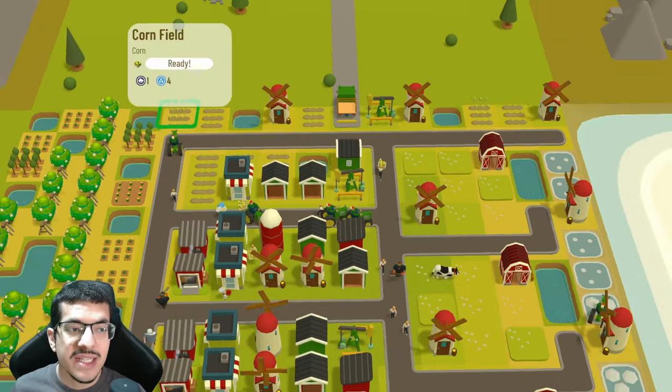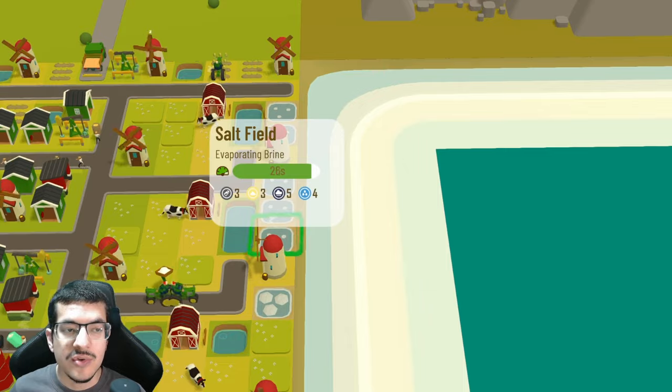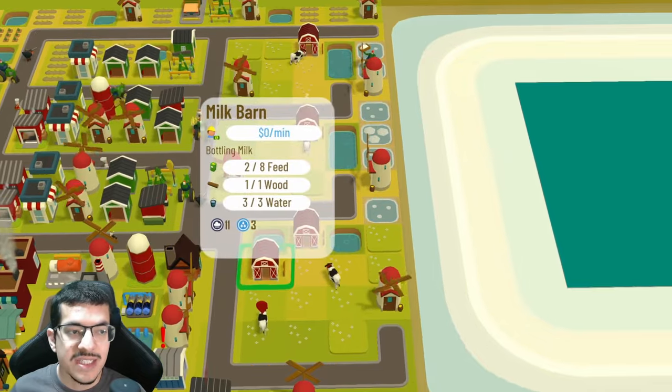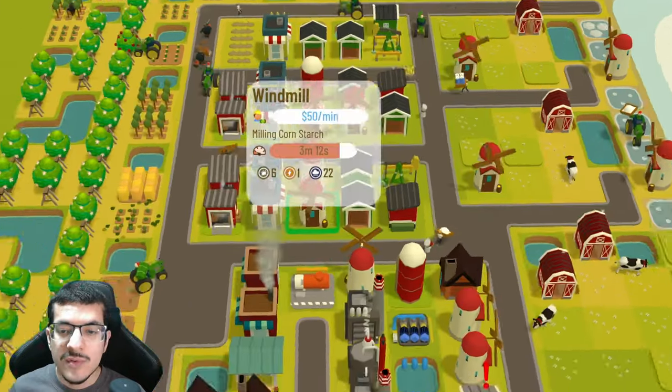Next I have six salt fields next to the ocean, so they are on a green craft timer. For livestock, I only have four milk barns and they're able to make all the milk that I need. There are a total of 24 meadows for those cows to feast upon.